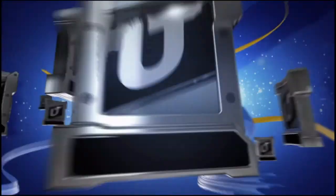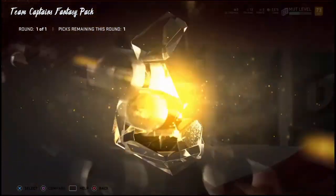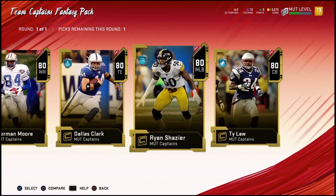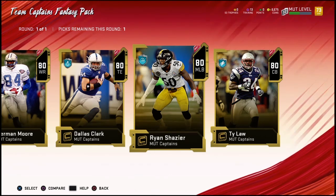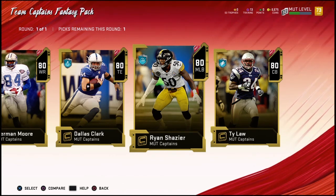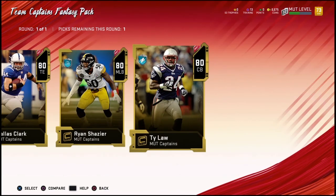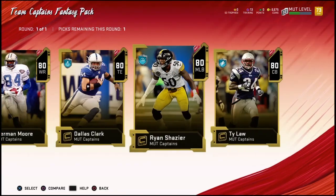So I'm going to do the team captain pack first. Who do I want to pick? Herman Moore... In my other Madden team, I got Shazier. Now the question is, do I want to stay with Shazier, or do I want to keep Devin Bush and get Ty Law? I do run two linebackers and Shazier's always a beast. I've got to go with Shazier.